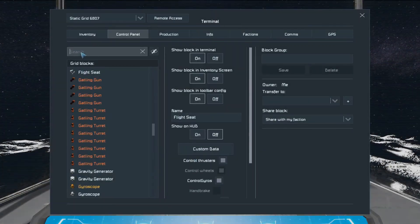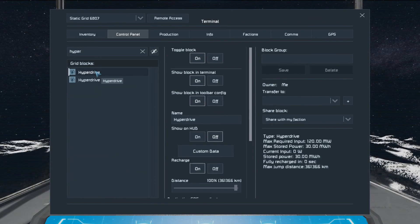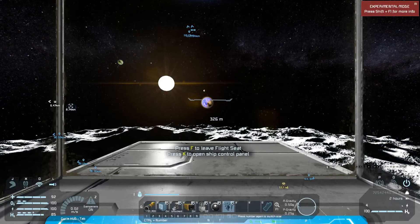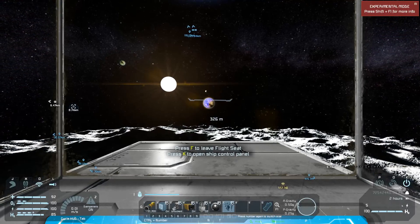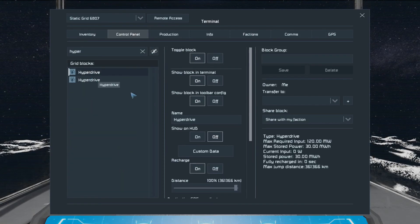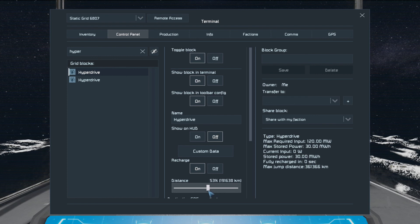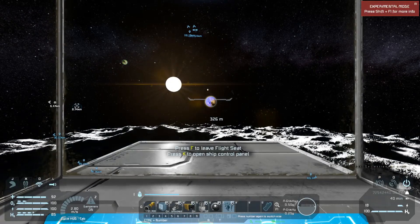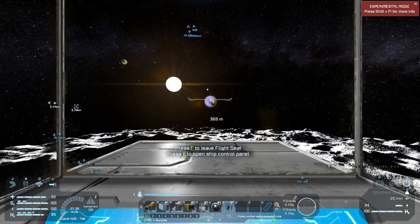I want to change some settings because I don't know how far I can go with the hyperdrive. Fully recharged I can go 361,000 kilometers. I don't know how far away that planet is. I'll do about 50% - 180,000 kilometers maybe. It can't be used in a gravity field, okay - so I've got to leave the gravity field first.